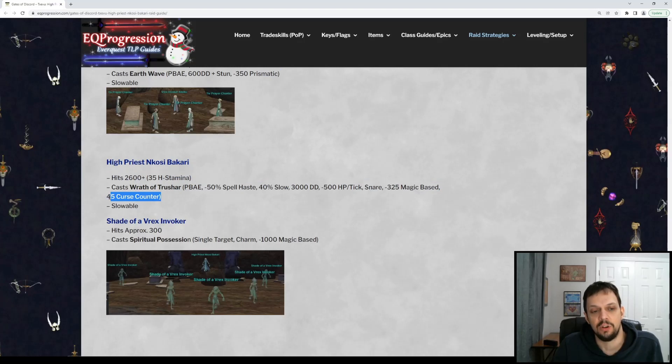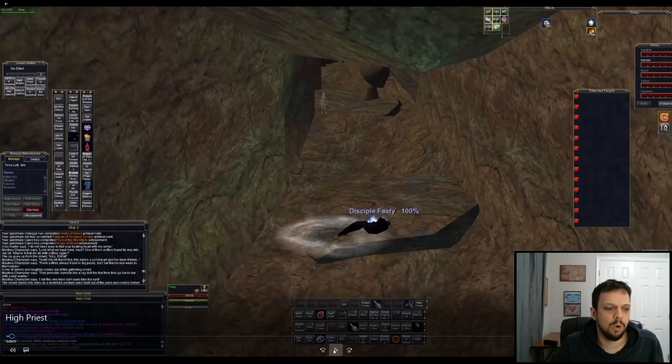One thing to note is this debuff has 45 curse counters on it, so you're going to want to make sure all your healers have their cure curse up. Make sure you get all the clerics cured first, then all the melee. If all the melee are slowed and everyone has the spell haste debuff, it's going to take a really long time to kill this guy. Curing curse on your raid is super important here.